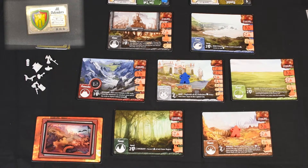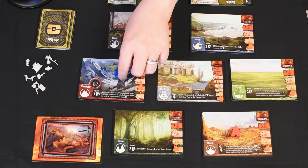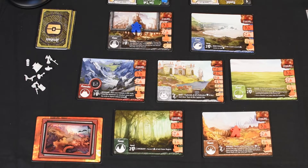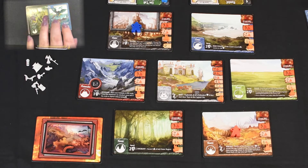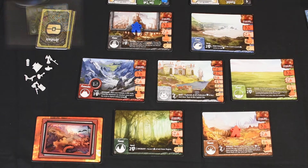Our first card is an All Defender card. I think we'll take Randall out for one, two, and then come up to the Ruins for three. The next card is the Forest and the Coast — the Coast is now coming into play, I think that's the first time we see the Coast.